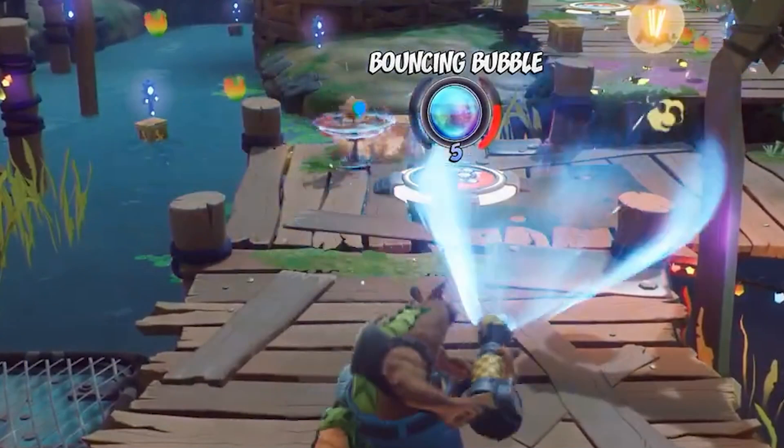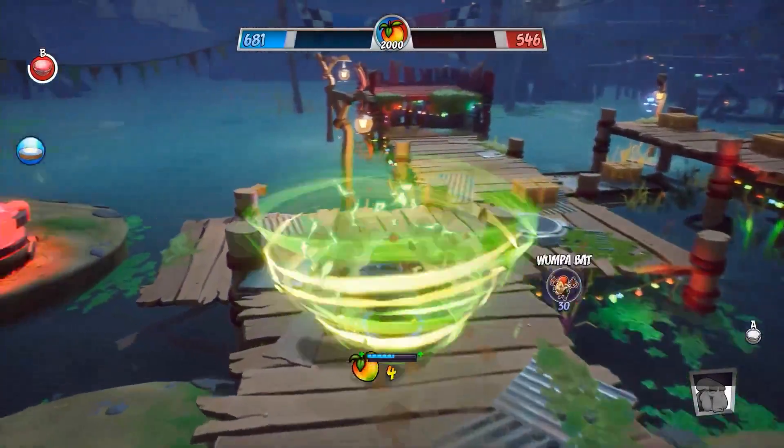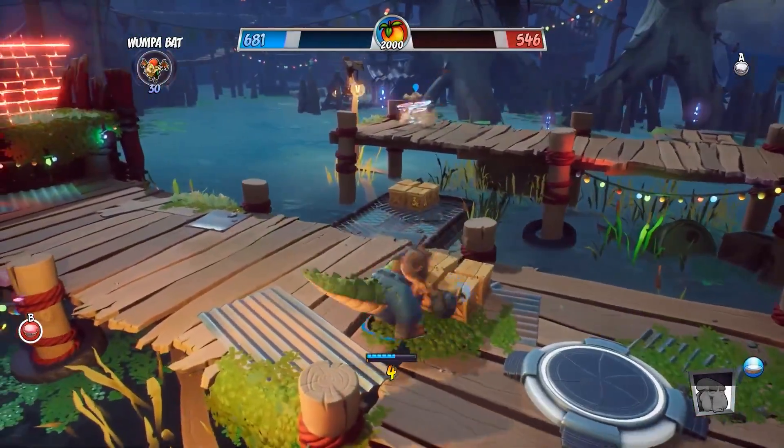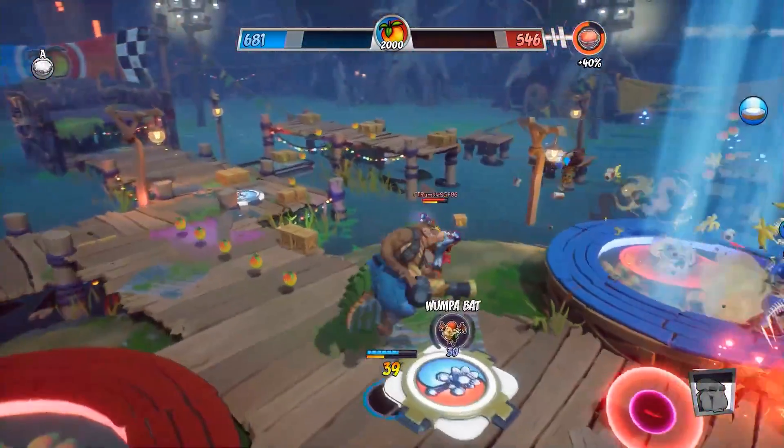We can see that the basic relic station is called the Bouncing Bubble. While we never actually see it in action, looking at the map layout I think it's safe to assume that the bubble will be used to traverse the icky sticky swamp that surrounds the players.